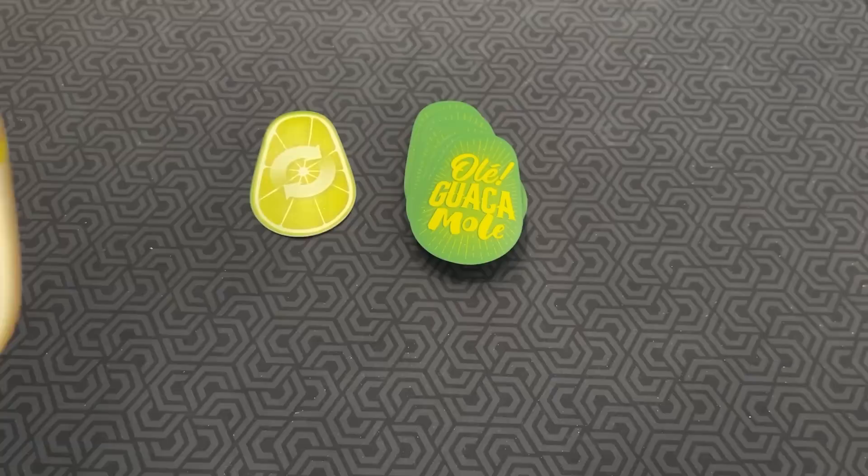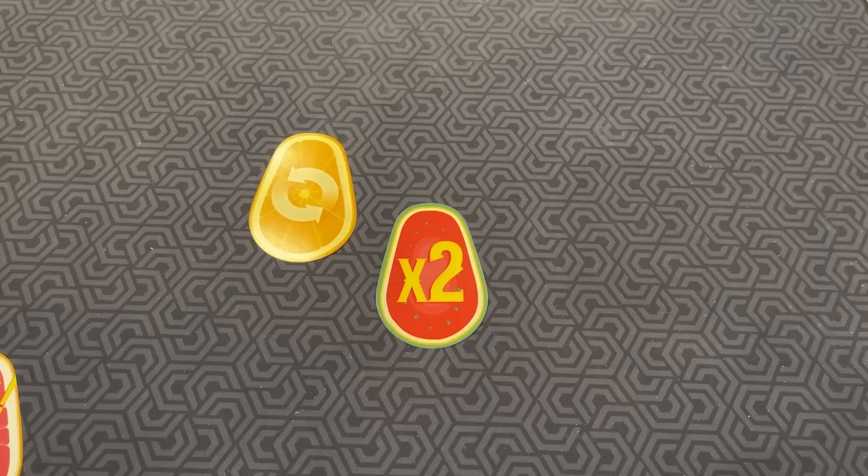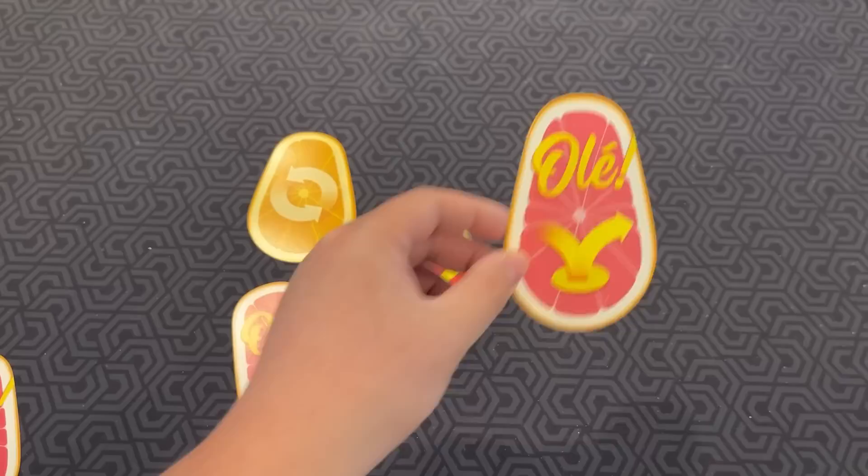Now let's go through some of the special cards that can pop up. One changes the direction of play — you flip it, and then the player who just played must say another word. Here's the times two card: when you draw that, you have to say two words instead of one, and the next player's word has to connect to one of those two words. Another special card lets you decide which player has to say a word. And another one means the player after you has to say a word, skipping you.